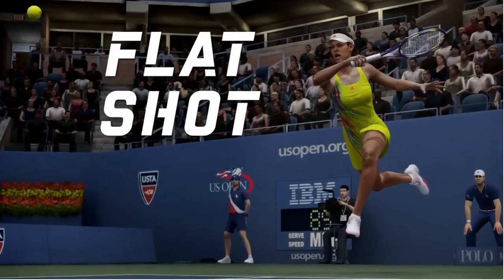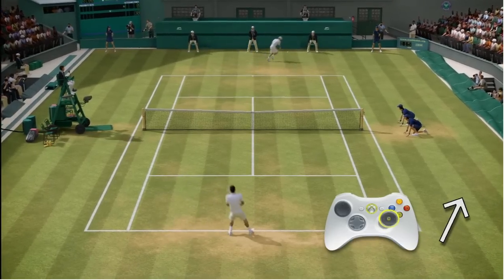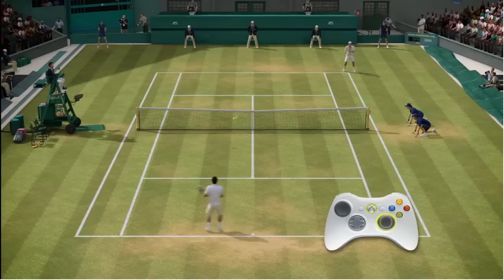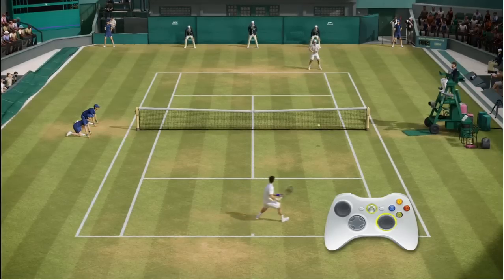Here's your entry-level shot, the flat shot. Simply push the right stick forward in the direction you want the ball to travel. Pushing harder on the right stick will send the shot deeper. Pushing lighter on the right stick will send the ball shallow.